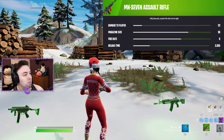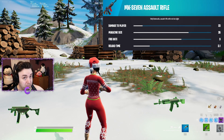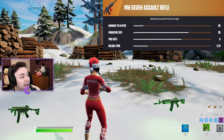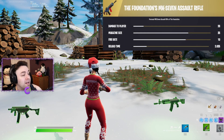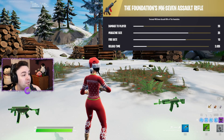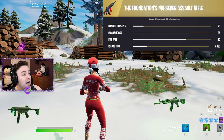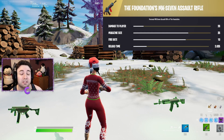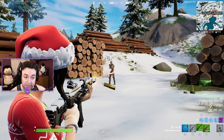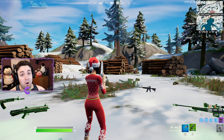The green MK7 does 22 damage, the blue does 23, the purple does 24, and the gold does 25. It also comes in a mythic version — the Foundation's MK7 — which does 26 damage with a fire rate of 10. Reload time decreases with rarity, and the Foundation's MK7 has very low recoil. There's never a reason to pick a Ranger over an MK7 in my opinion.